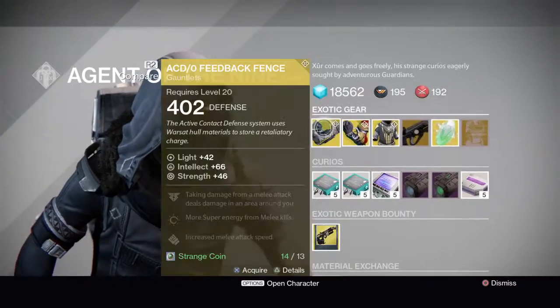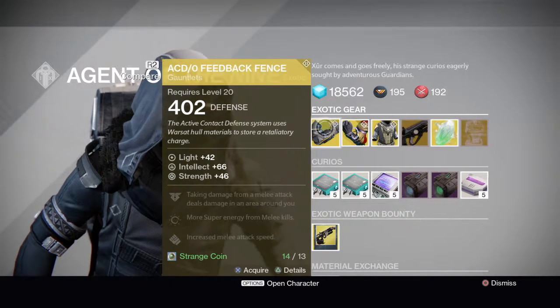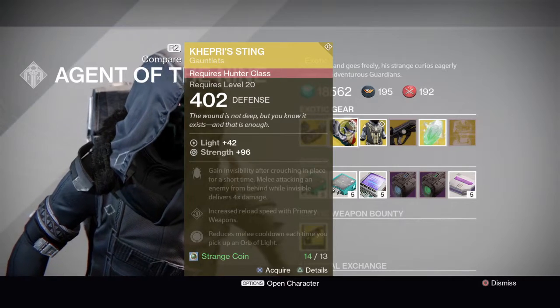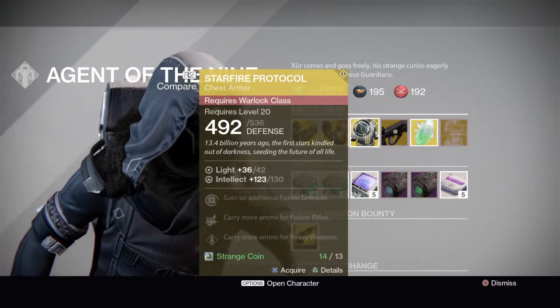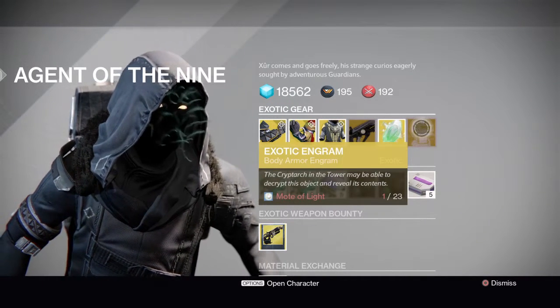He has the ACD/0 Feedback Fence, Cappy Sting, Starfire Protocol, Hard Light, an Exotic Shard, and an Exotic Engram.